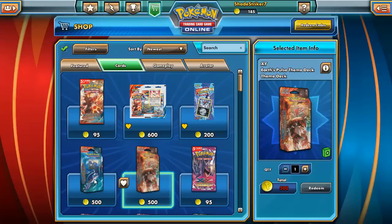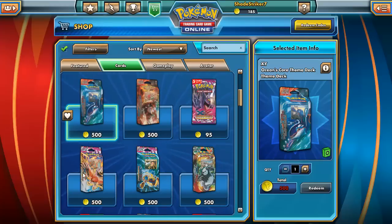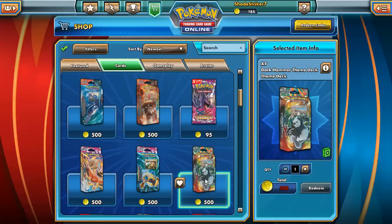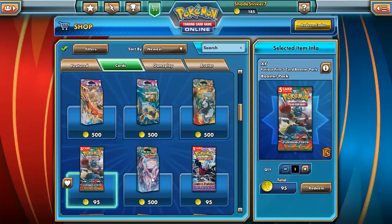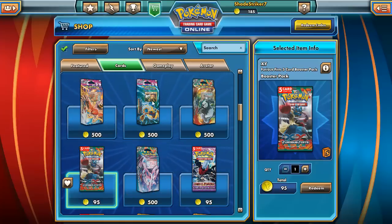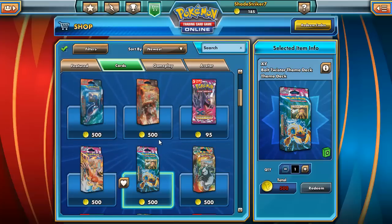Earth Pulse and Ocean's Core are the new theme decks. The last expansion before that was Burning Winds and Bolt Twister, before that was Dark Hammer — which I got — and Fury and Enchanted Echo. Fury, Furious Fist, and Bantam Force were before this one.